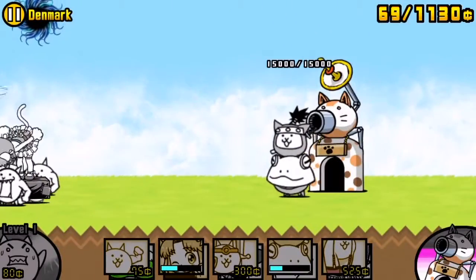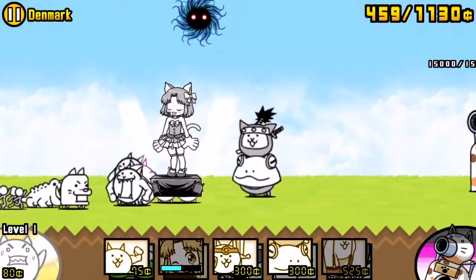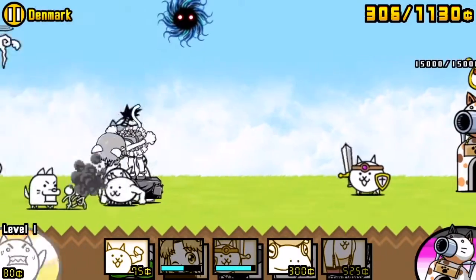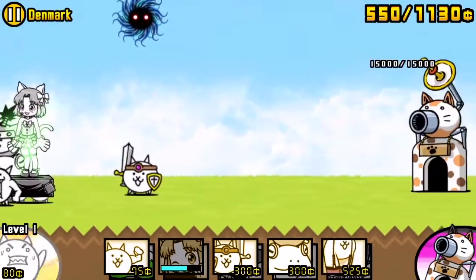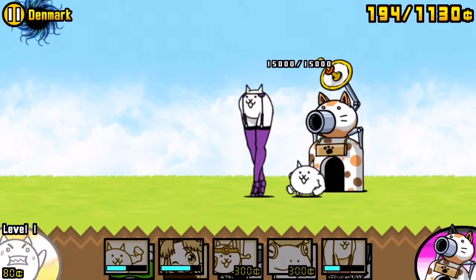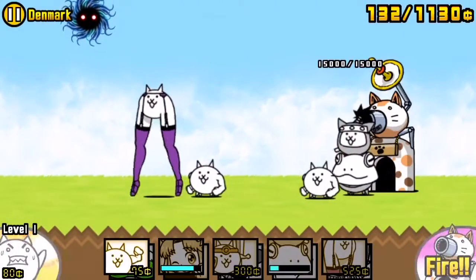We have the frog ninja cat coming in to help, and we have the warrior cat — I think that's what it was. His original name before he leveled up was axe cat. Now we have the tights cat, because she wears tights. Let's send in another cat.